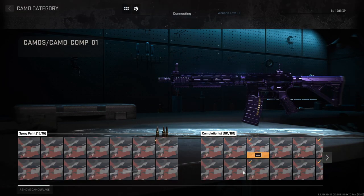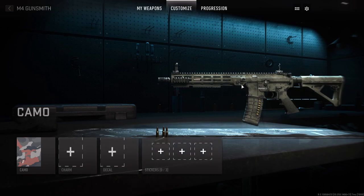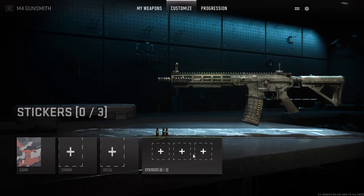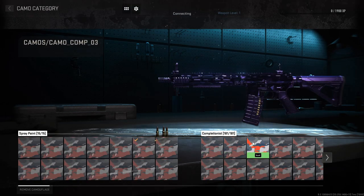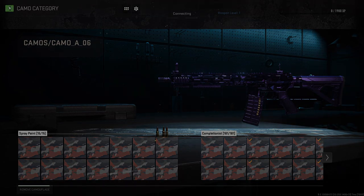You put it on? Can you actually equip it? Buggy. Can I not equip the mastery camos? I don't think they're finalized, because there are so many slots but there's only three. This one looks crazy though — better than Damascus, for sure. It looks so much better than Damascus.